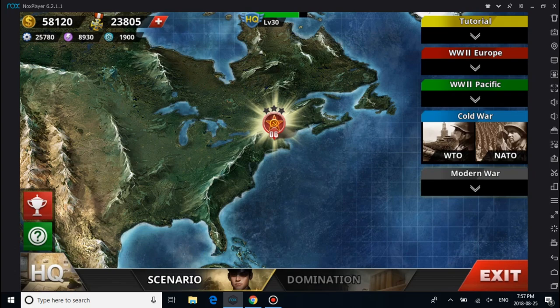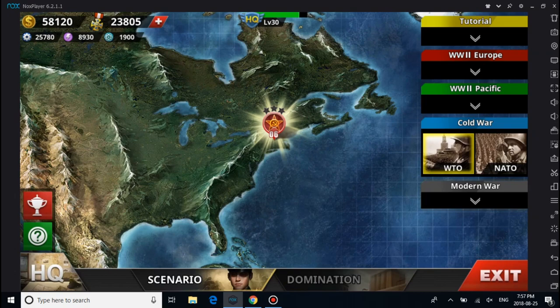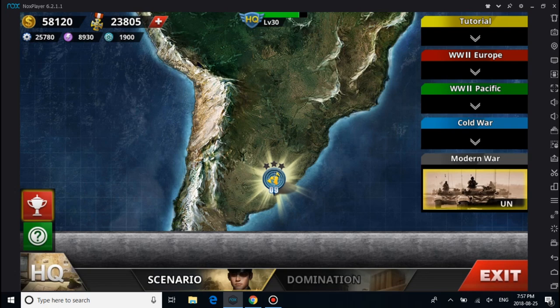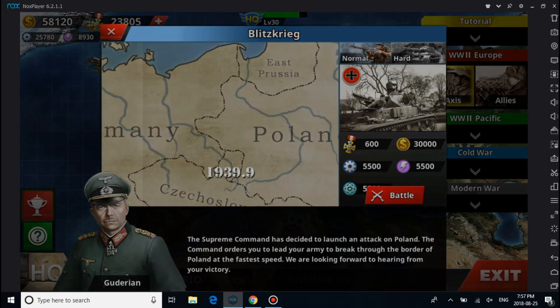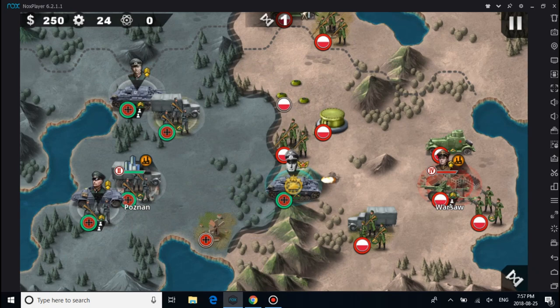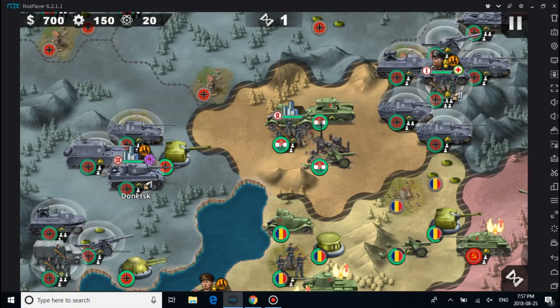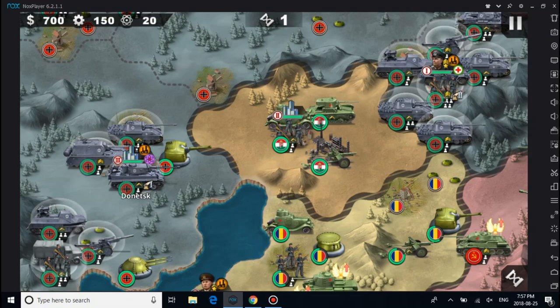Another thing: if you complete all the stage missions and tutorials, you unlock all the missions — you see here: the Allies, Axis, Cold War, NATO, Warsaw, and the Modern War. Let's go see the first mission. We'll put the general on a unit, see his damage — pretty strong and nice. There are campaign changes, some hard battles that have been replaced. I know I checked last time — there's been a lot of mission changes.